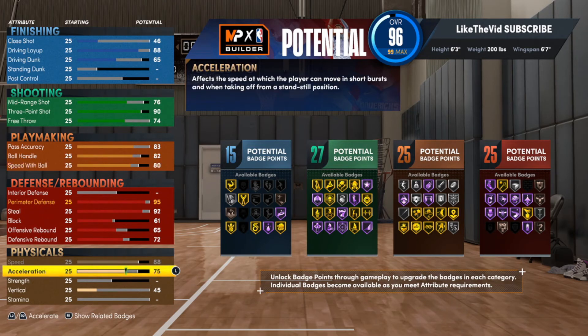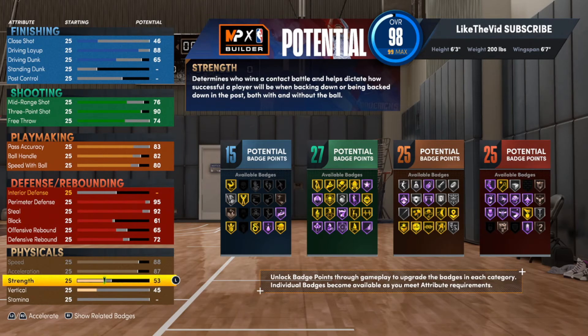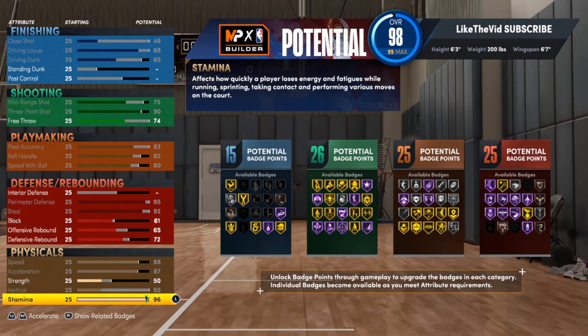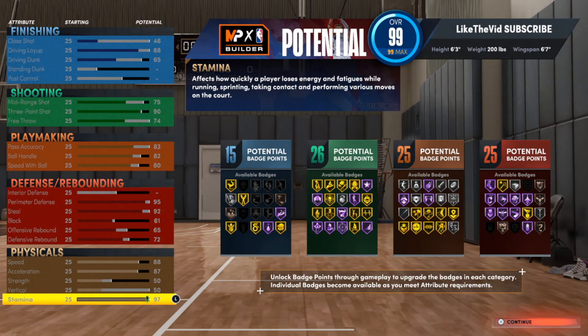Moving on to physicals — we're going to go with an 88 for speed, and for acceleration we're going to go with an 87. For strength, we will give this man a 50. We got all those defensive badges and you want to make sure you can properly utilize that Clamps on Hall of Fame, so you will need some strength on this build. We're going to go with a 50 for the vertical and then just put the rest on stamina, and that'll give you a 97.